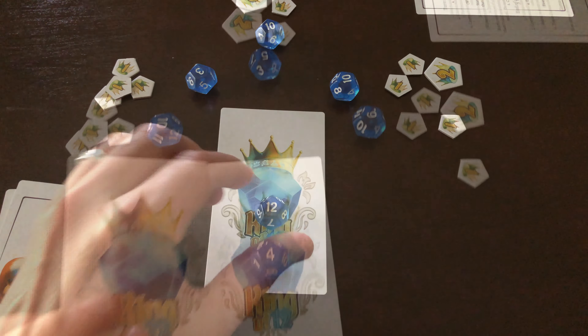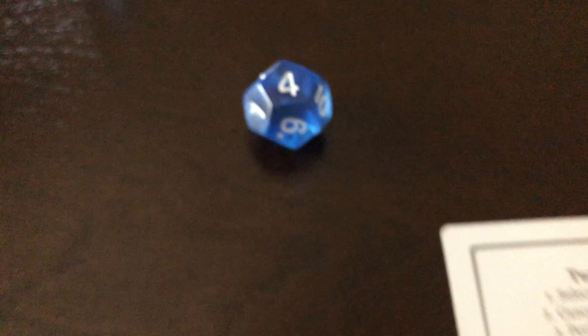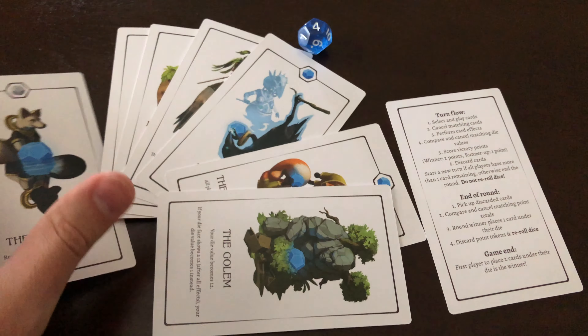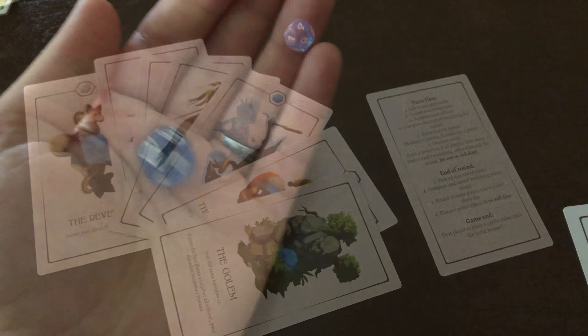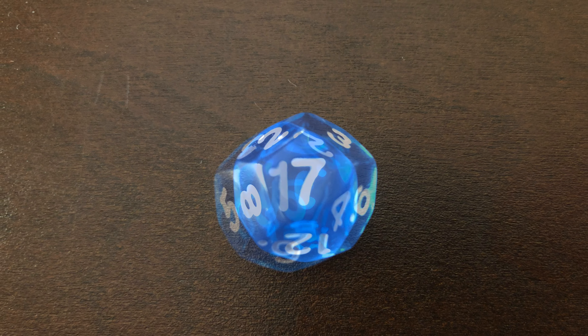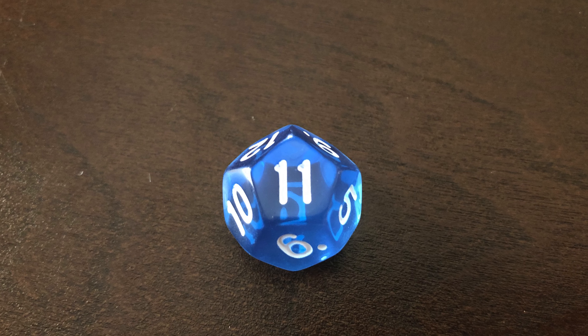Players will each have a twelve-sided die that represents a stone to use to compete with all other players. The manipulation of these stones is known to be an art and is impossible to master alone, so players will need to use supporting characters all across the twelve kingdoms to help, with your opponents also vying for the help of the same characters. Players are trying to claim the throne, and to do that they will need to be the first player to win two rounds.